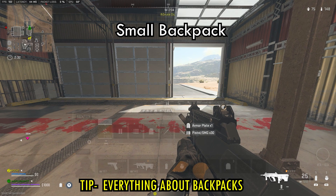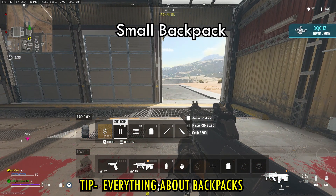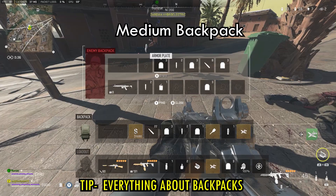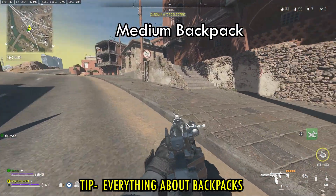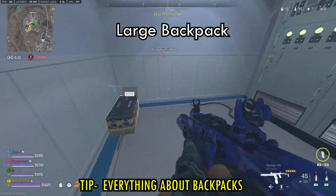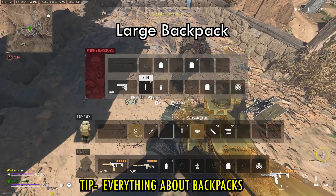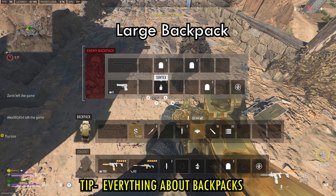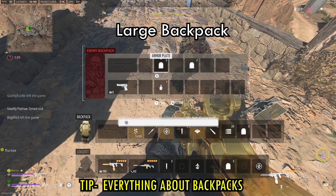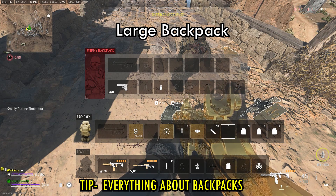Now let's talk about backpacks. You spawn in with a small backpack with five slots. There are also medium backpacks with seven slots and large ones with nine slots — both need to be looted and can store an additional weapon. You obtain them by doing strongholds or looting duffel bags. You can store extra ammo, plates, lethals, tacticals, gas masks, equipment, and self-revive kits. We came across a player with five self-revive kits. Note: if someone dies with a backpack, you can't loot it unless they had an extra one stored inside.